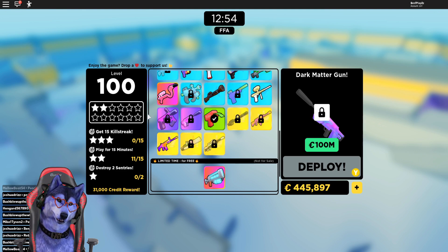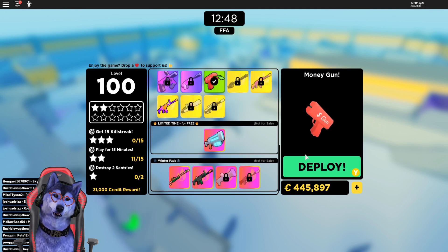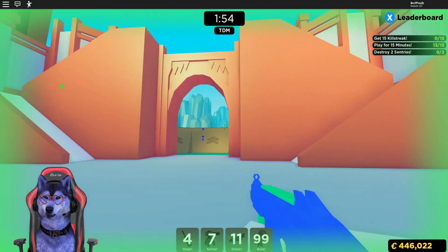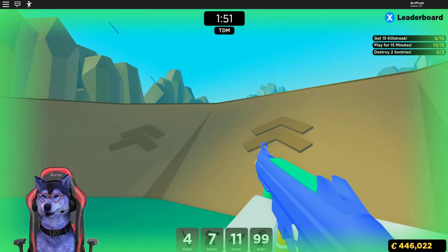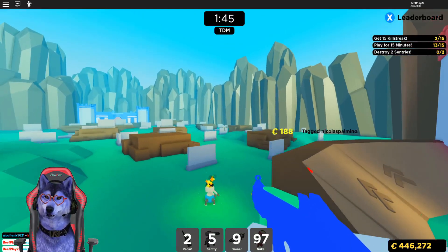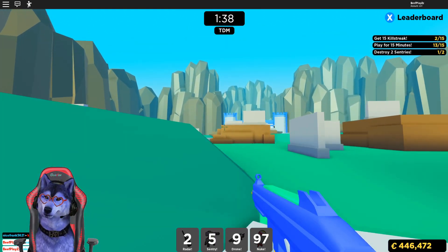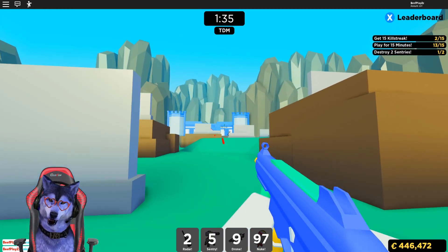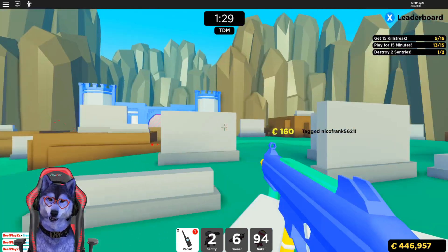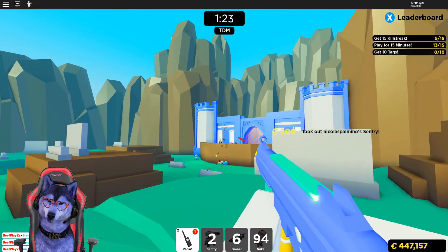The top-tier guns are the best, but not everyone is going to spend 30,000 Robux on this game. So the first gun we're going to start with is the UMP and work our way up. There's not really many people on this server but let's see how we go. The UMP is not a bad gun, especially if you're just getting started. You have to shoot a bit higher but I'm popping people off like crazy, so it is definitely a good gun to have.